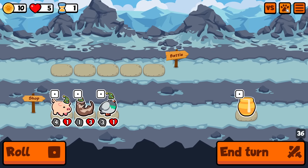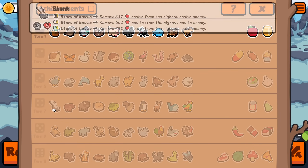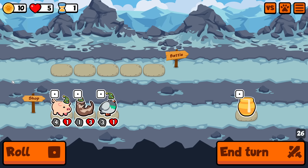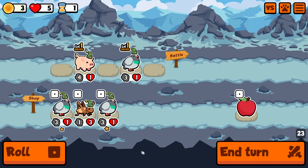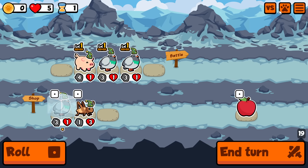Okay, everybody welcome - we're back in the turtle pack and we're doing same tier only. That means when you end your turn, everything on your team must be from the same shop tier. So if you want to pivot to a different tier, you have to sell up everything and buy them all again. Just make sure when you end your turn every pet on your team has the same pip at the top.